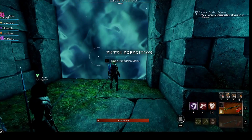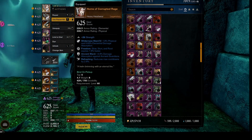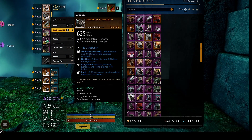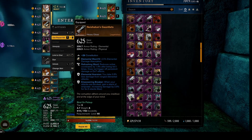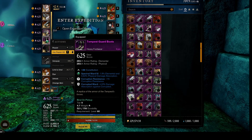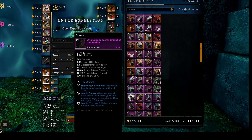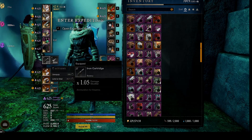You do not need BIS gear for M10 expedition runs, although all of your gear should be at Expertise Level 625. Level 10 mutations are unforgiving if you do not meet the gear score recommendation. Ideally you'd have Angry Earth Ward on all of your armor, but it's definitely not required. With the armor I'm using, I only have one piece of Angry Earth Ward, and even that is merely an epic piece. The others have ward perks applicable to other expeditions, or no ward perks at all.